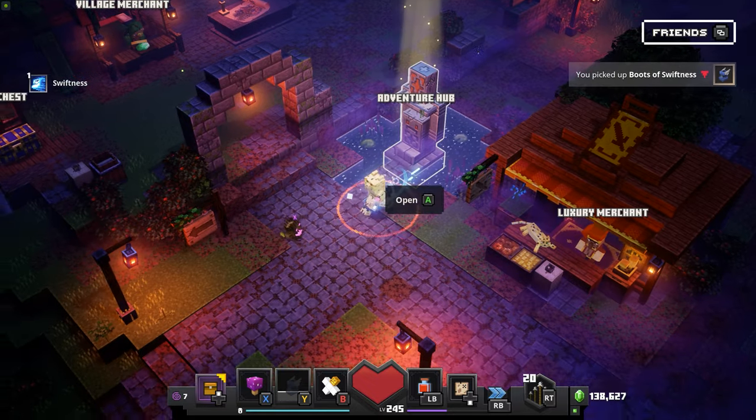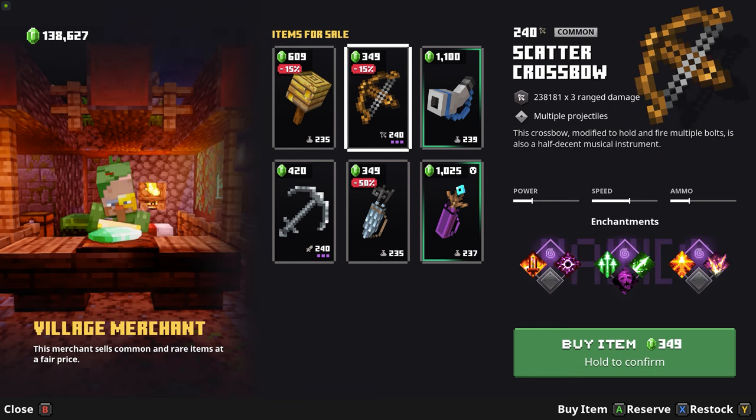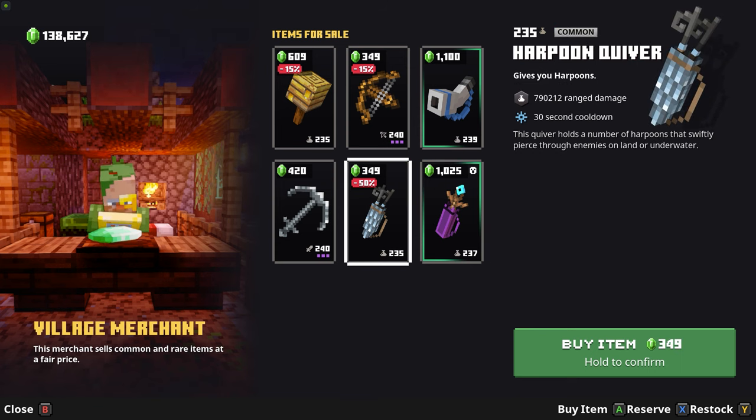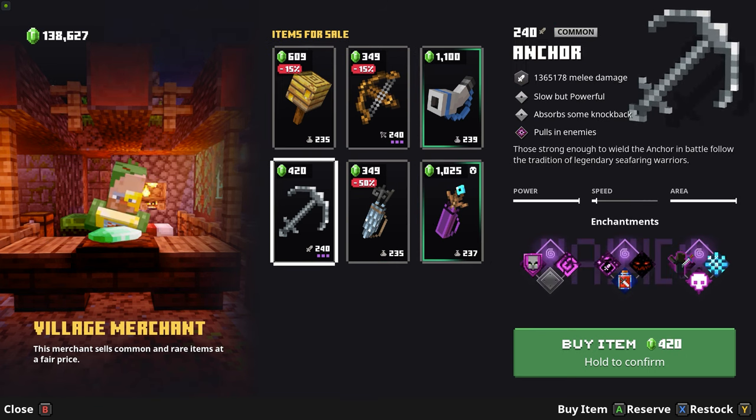224 potions used out of 500 — not too bad, pretty good run. As always I just like to check the merchant to see if any of the weapons have better enchantments.